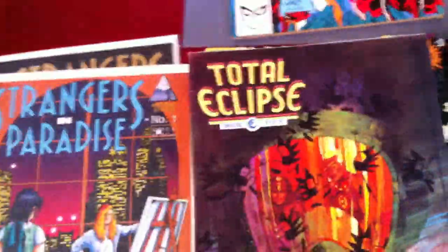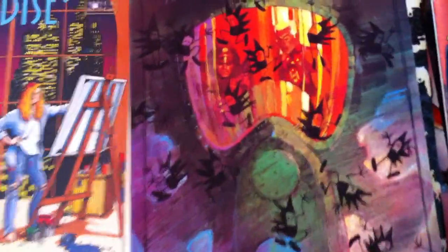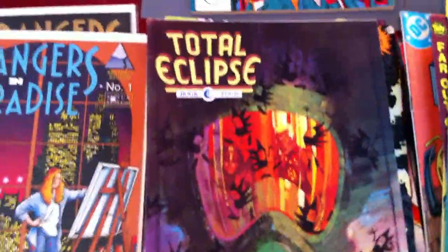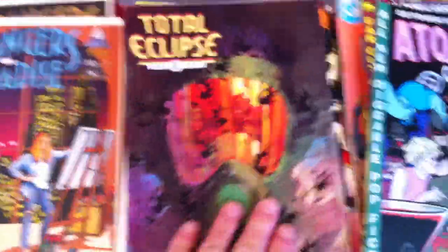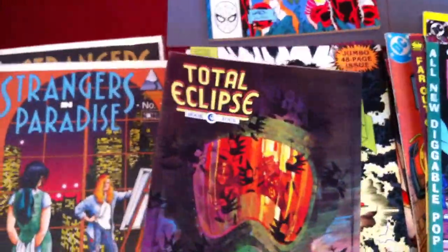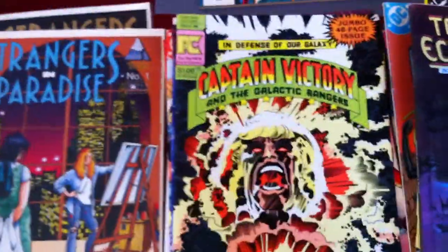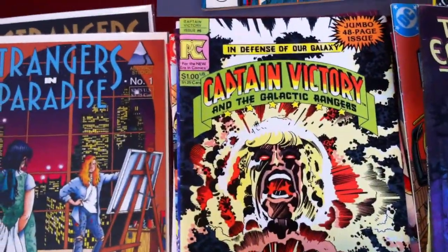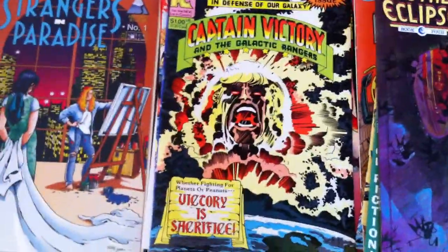Total Eclipse Book Four — I forget who was showing these, but these have some awesome covers. Captain Victory from Pacific Comics, issue six — this is Kirby, like Kirby on steroids. Kind of a cool cover, and you go through here...